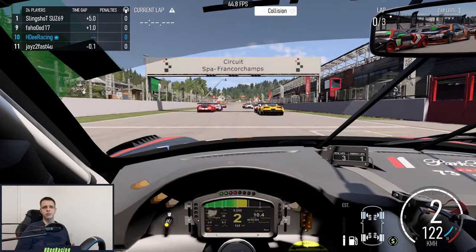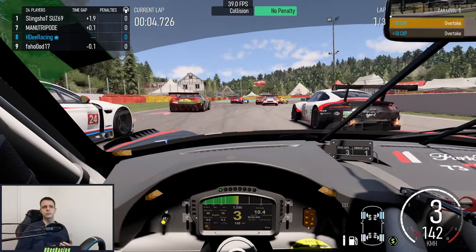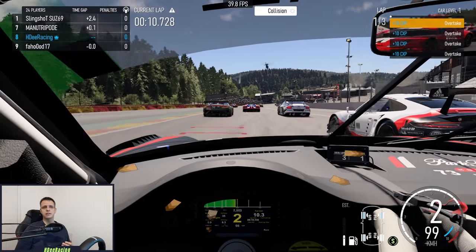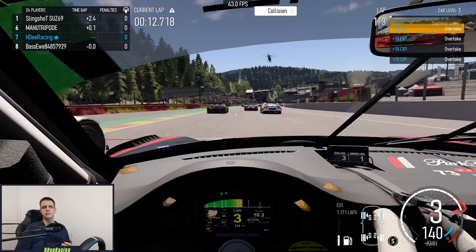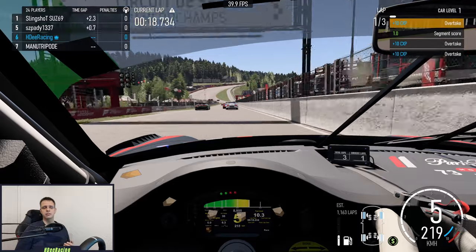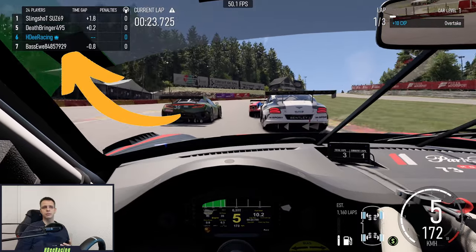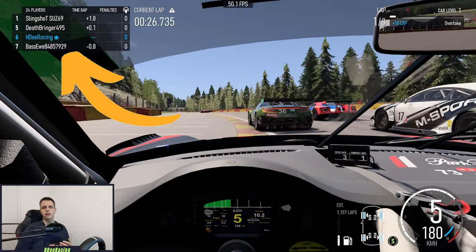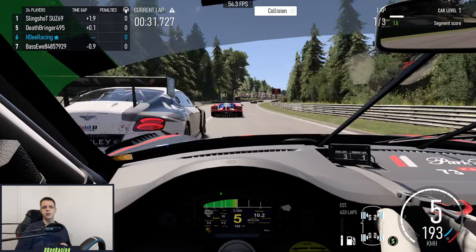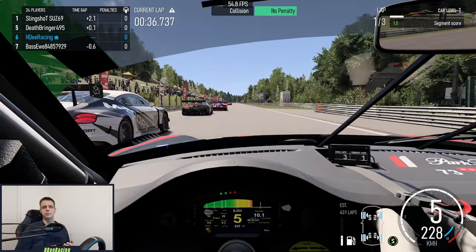To finish this video off, let's take a quick look at the elements shown on screen while driving, also known as the Head-Up Display or HUD for short. There is quite some information displayed here and some of it also relates to the driving assists you use. Starting in the top left corner, you can see one element that is not activated by default in single player, which is the relative times in table form. You can activate that in the Gameplay and HUD options, where it is known as Mini Leaderboard. It shows you how far the cars behind and in front of you are away in seconds, as well as the gap to the leader of the race.